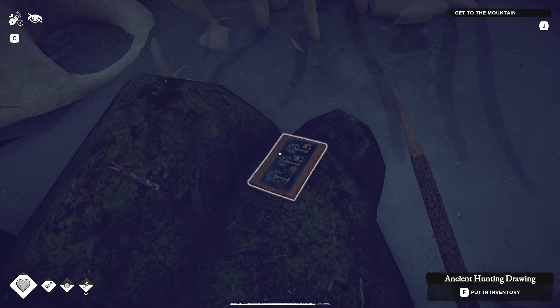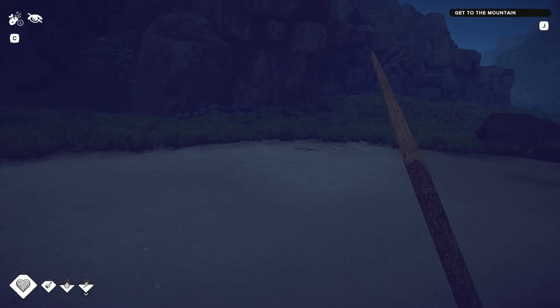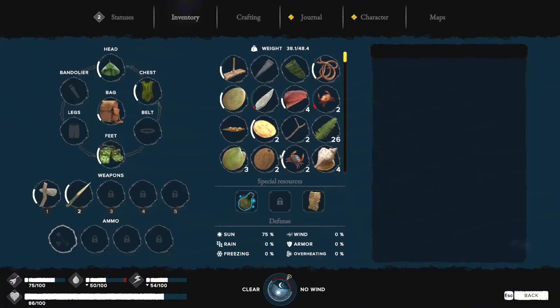There is something here — something shiny. An ancient hunting drawing: 'An ancient tablet with drawings. The hunting process is depicted here. The natives crouch and sneak up on animals — the animals do not hear them. The hunters approach animals from behind, hiding behind trees and stones or coming from the top of hills, and the animals do not notice them.' So that's a hint — basically it means aim for the back. I don't think wind direction (being downwind) makes a difference here.